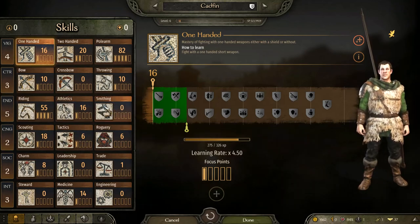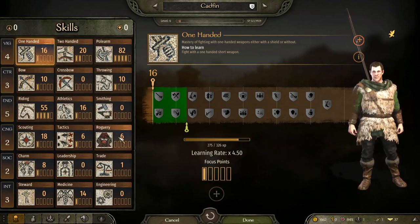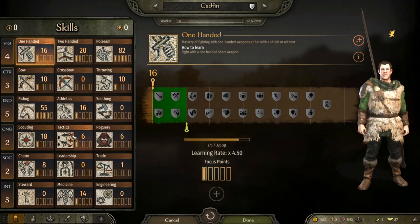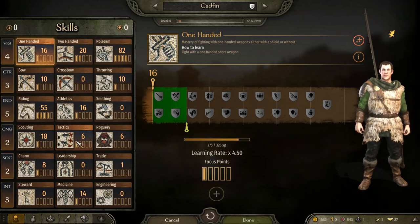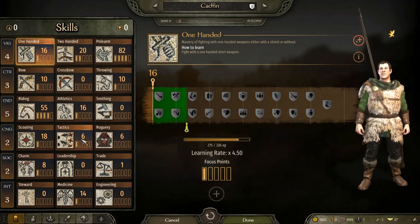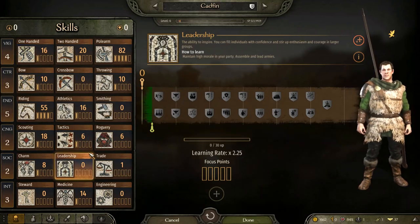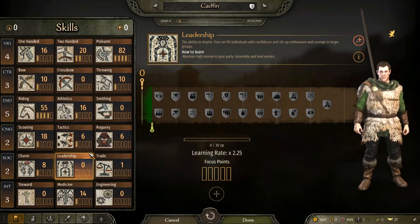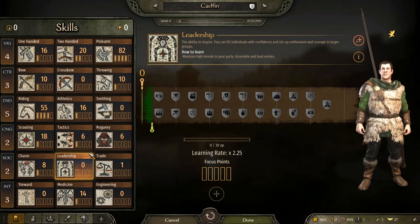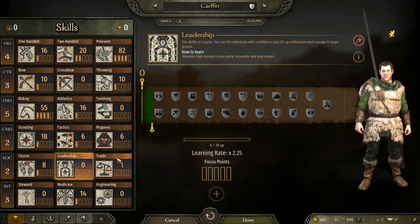And then we've got tactics, roguery, leadership, and charm — these are our party leader abilities. Anyone we want to lead a party, we want to look at these. Tactics means they're more likely to win simulation battles against higher or better-quality enemies; if they're outnumbered they have a higher chance of winning, and if they outnumber the enemy they won't take anywhere near as many losses. Leadership means they can train their own men, giving them better quality troops, always good morale, and passively training recruits without needing to enter combat — which is massively beneficial. It also has a slight effect on party size, but not as much as stewardship.